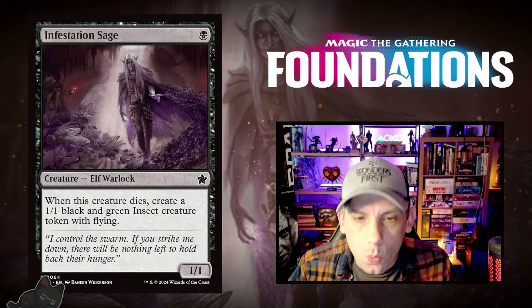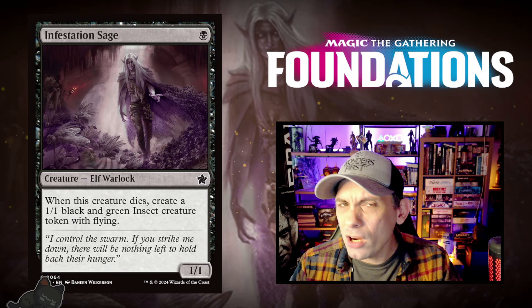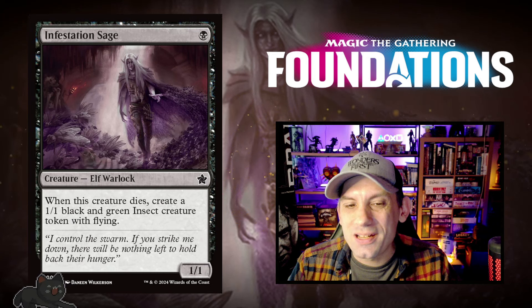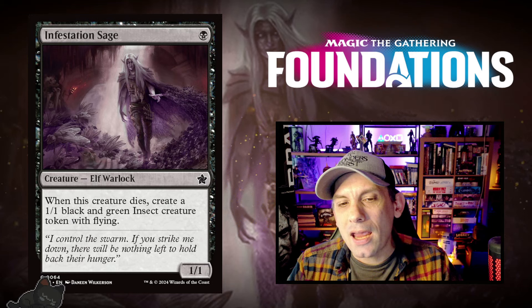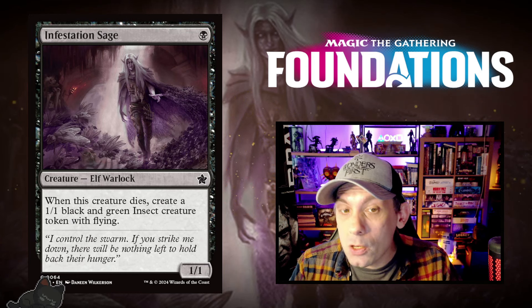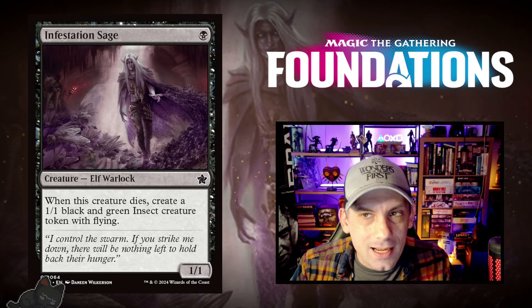Infestation Sage — one black for a 1/1 elf warlock. When this creature dies, create a 1/1 black and green insect creature token with flying. This card is awesome. We've seen similar cards before — a 1/1 that when it dies gets you another 1/1 — but the fact that the replacement token has flying makes this better than most versions. I actually think this might be a contender for some kind of sacrifice deck in standard. Being able to have your chump blocker and then get an evasive threat after it dies is super nice.